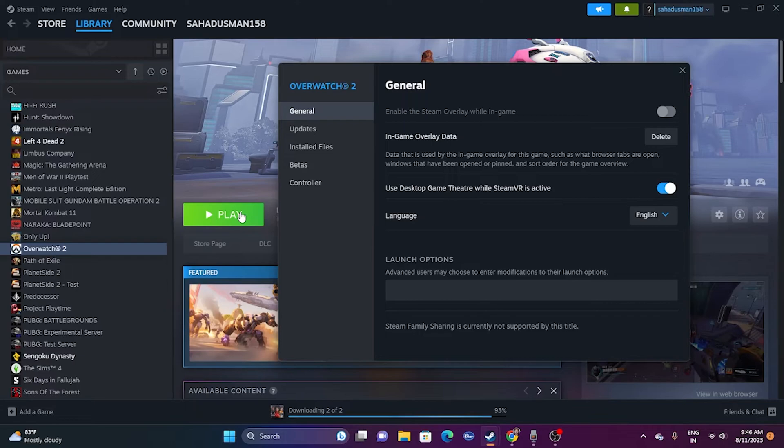Next, try setting launch options. Go to the game's Properties and add the launch option '-dx11'. DX11 works fine in most cases. If DX11 isn't working, try '-dx12' instead — either one of these should work. Set this up and try launching the game.